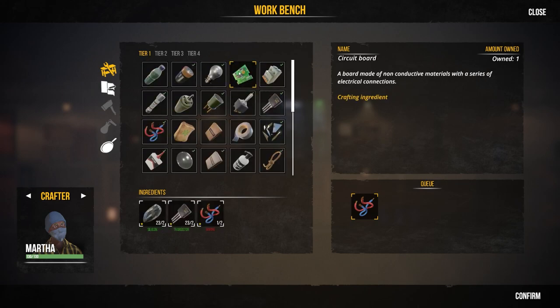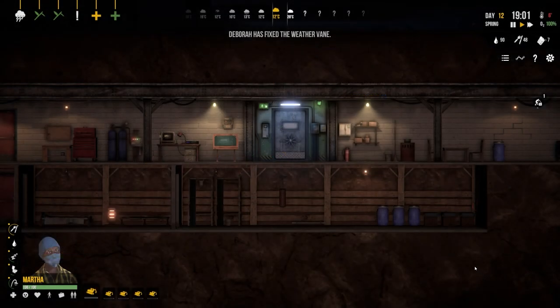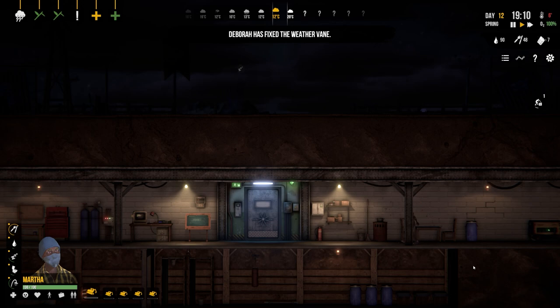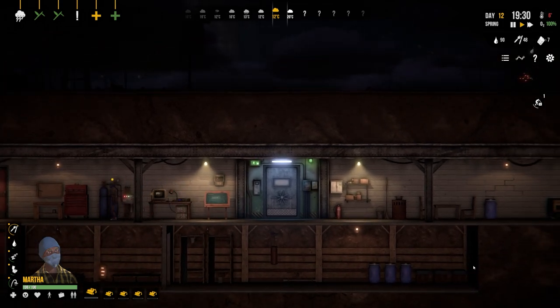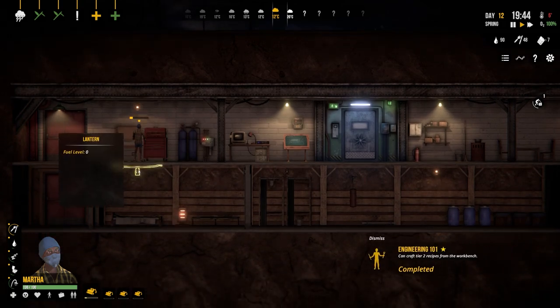With two, three, four pipes confirmed, a recycler will obviously get us more materials. I think it's important to get a strong foundation up and running and get the most you possibly can at the earliest stage. There are different builds you could go for. Also noticed some lanterns are in need of fuel, so adding fat to those.